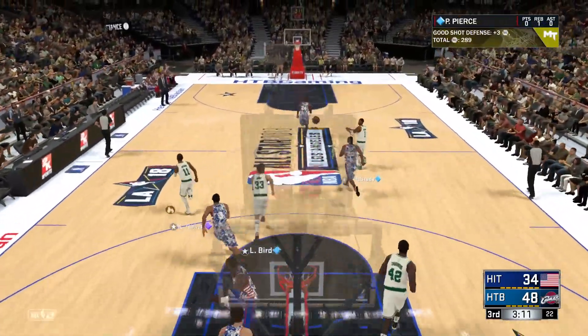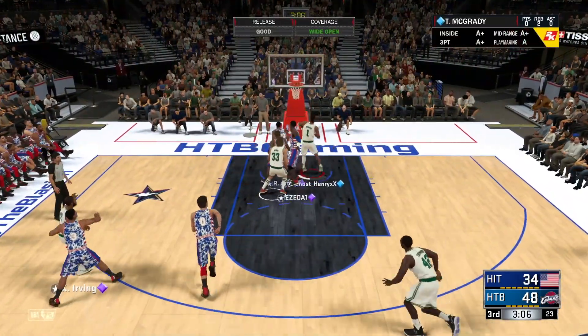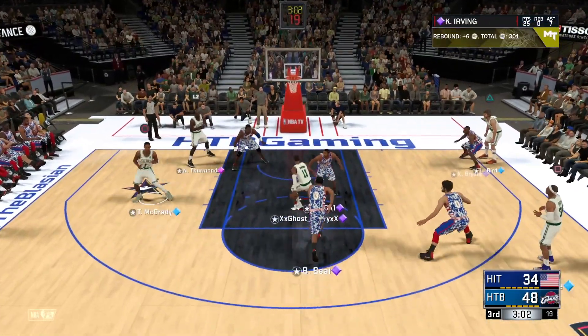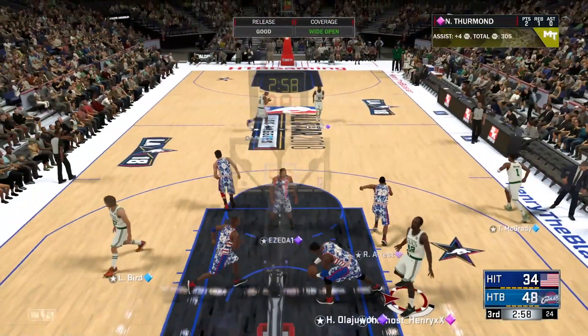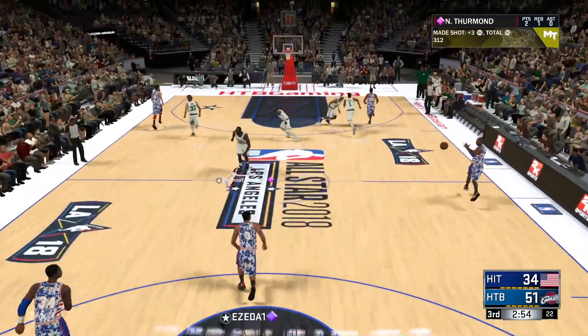Good rebound, let's push it. I see T-Mac, but I see Kyrie right there instead — catch and shoot, trust that, bang. Oh, that was a good release too. Kyrie, get open real quick — drive to the basket, fake him, going to T-Mac, easy assist, pulling it, bang. Let's go. We've been raining threes all game. It's been insane.